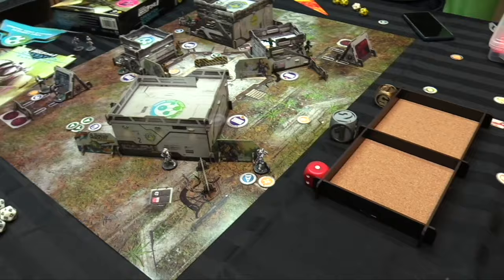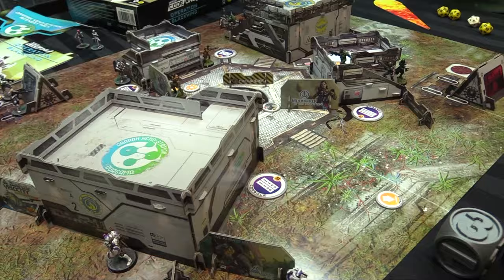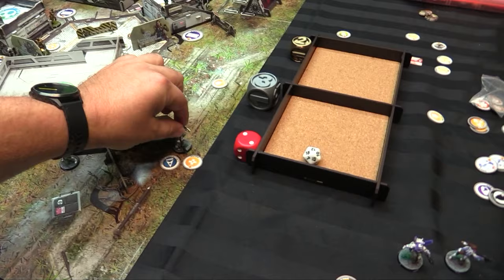End of round two — scoring: Ash has two zones, Jordan has two zones, so one objective point each again. We have two points each total. Final round — Jordan leads by one console, score is three plus ten available. Jordan shoots the sniper at the Hoplite again. Ash dodges — passes with a nine. Ash cancels and goes prone facing the stairs. But Jordan can see him from the last turn's movement.